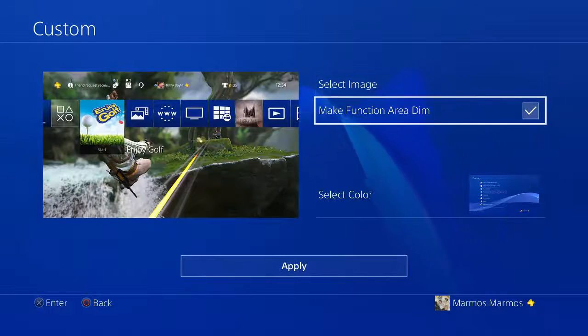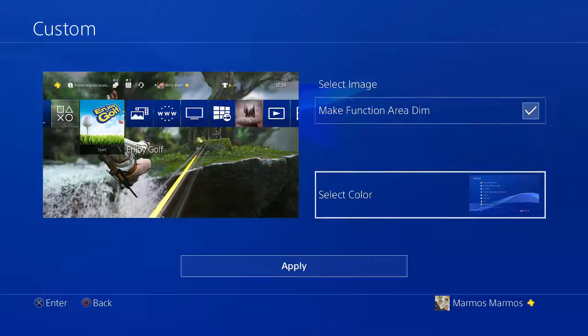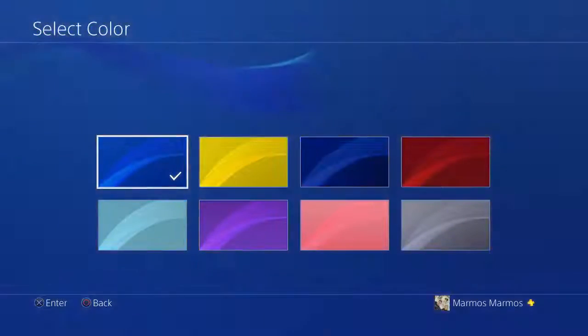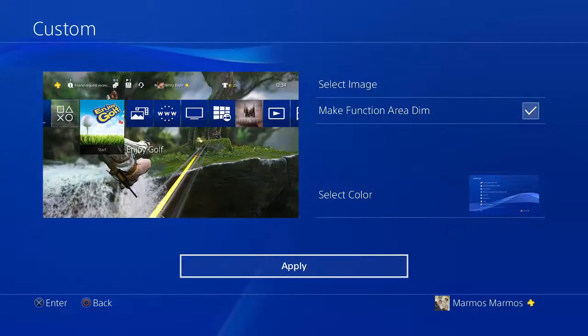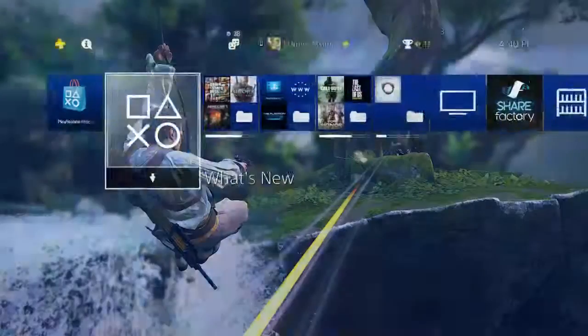I think this looks pretty cool — this was part of the main menu. You can actually make the function dim the area or light the area, and you can select the color from the background. I'm just gonna keep it blue, then press Apply, and after that it will go ahead and implement that custom wallpaper.